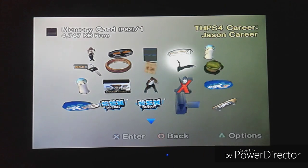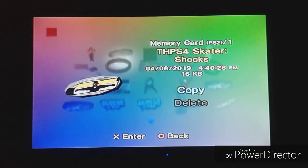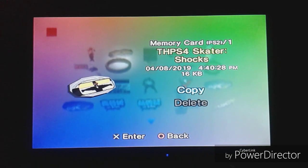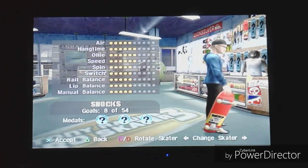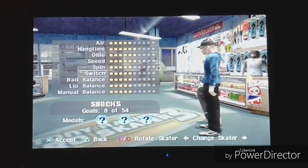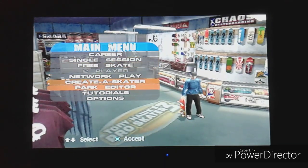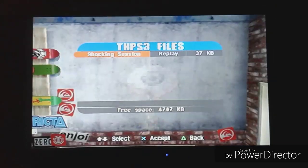Then Tony Hawk's Pro Skater 4 stuff — my Jason career and my custom skater Shocks. Let me load up Pro Skater 4 and 3 so you can see what they are. Here's my custom skater in Pro Skater 3 — Shocks — he's blue because he's got to shock people. And here's my replay data, the 'Shocking Session,' which is just me attempting to get 60,000 points in the Foundry level.